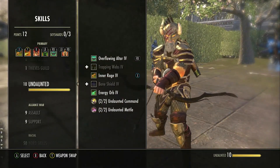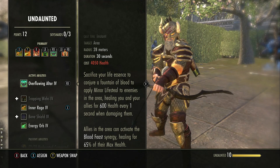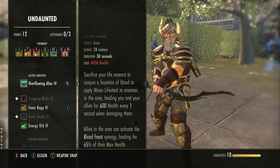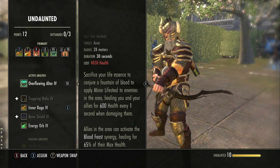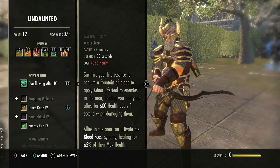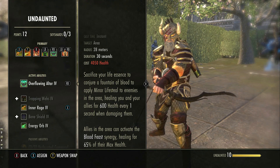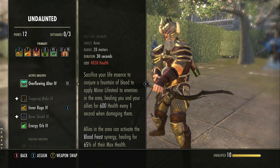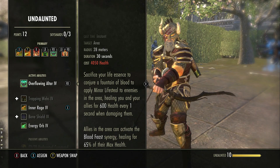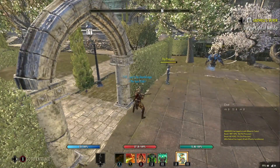There are two different morphs of altar: Overflowing Altar and Sanguine Altar. Overflowing Altar increases the synergy effect of altar. Sanguine Altar has an increased duration and reduced cost — the cost goes down from 4050 down to 2160, and the duration is extended to 30 seconds. For me, I see a lot of people use Sanguine Altar and I don't understand why, because the Blood Altar synergy is an important aspect of using Blood Altar in the first place. Using the Overflowing synergy, which increases the heal you get from it, seems to be far more important than increased duration and reduced cost.